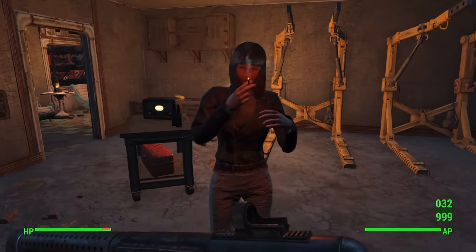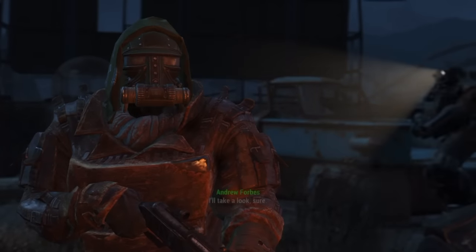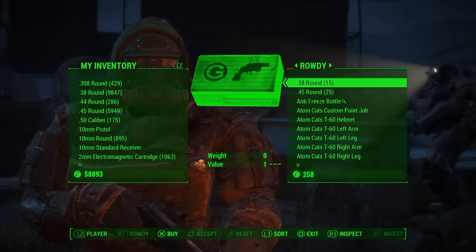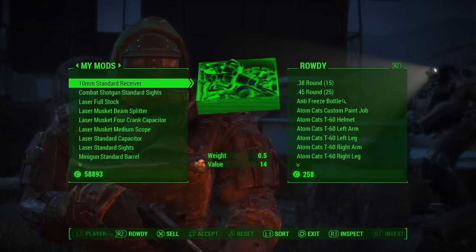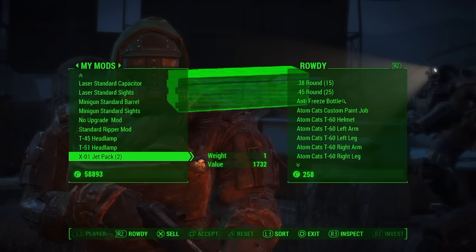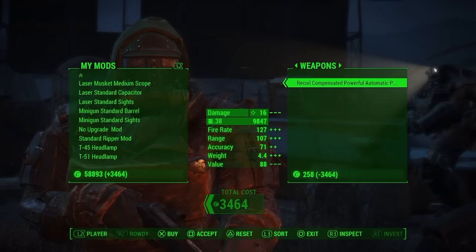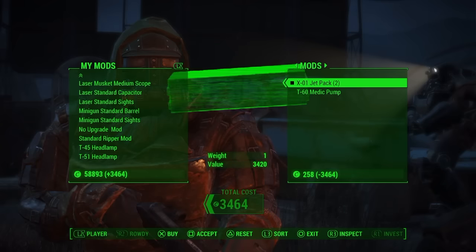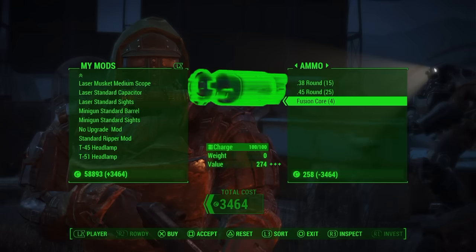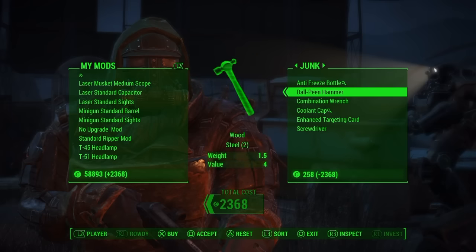Once you're back at the Atom Cat's garage, go up to Rowdy and everything from her will respawn, so she will have more fusion cores and you can buy them again. It does differ how many fusion cores she has each time, but all of the fusion cores respawn every 48 hours, so you can just keep doing this and you'll get loads of fusion cores — basically unlimited.